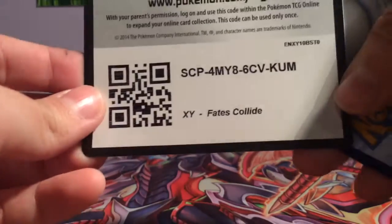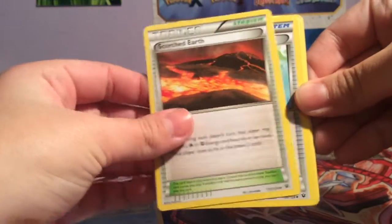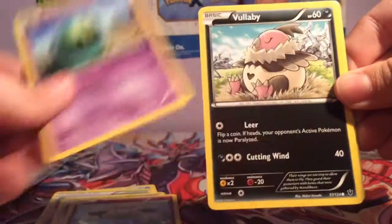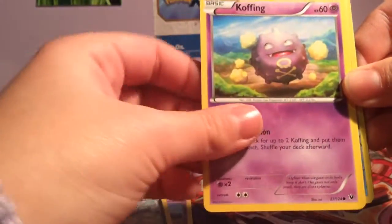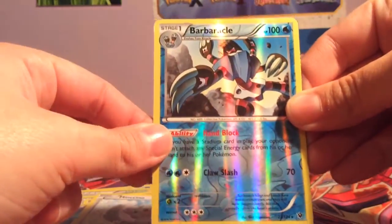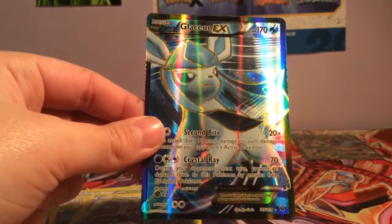Fates Collide. You know what, at least I got a full art instead of getting nothing. Okay, so we have Anne, Omanyte, Scorched Earth, Old Amber Aerodactyl, Cotony, Cilosus, Follibee, Coughing, Minchino, Burbarical, and Glaceon EX full art.